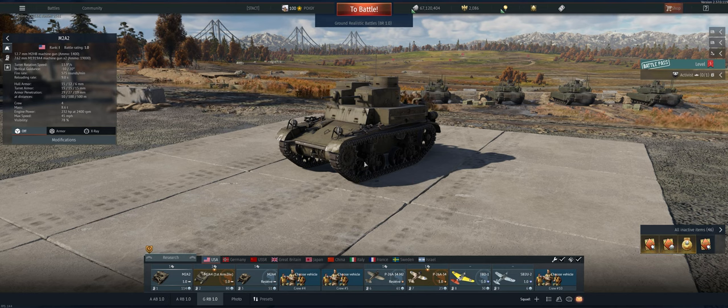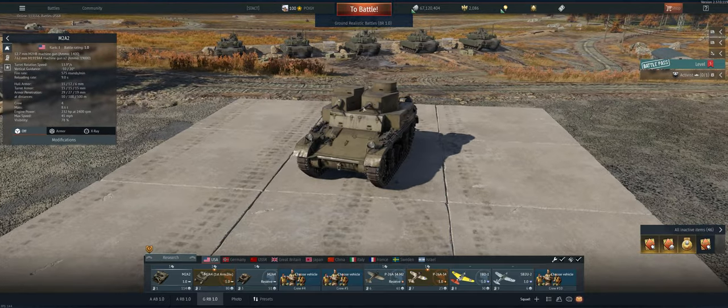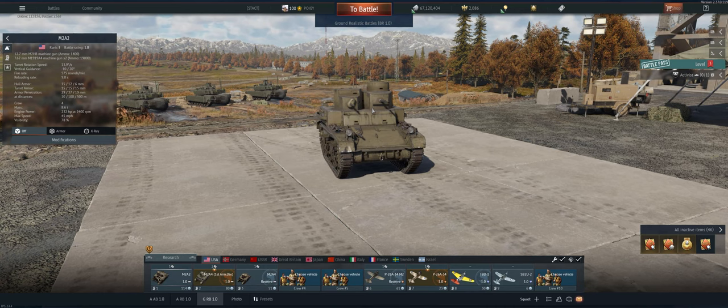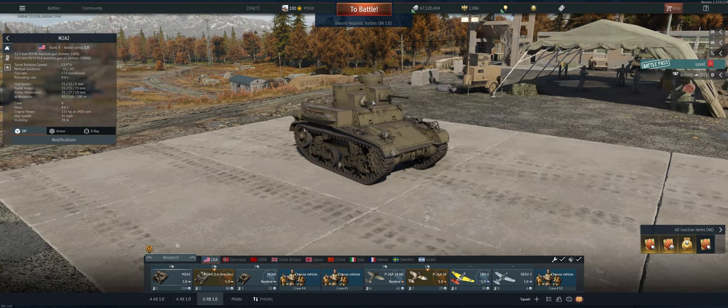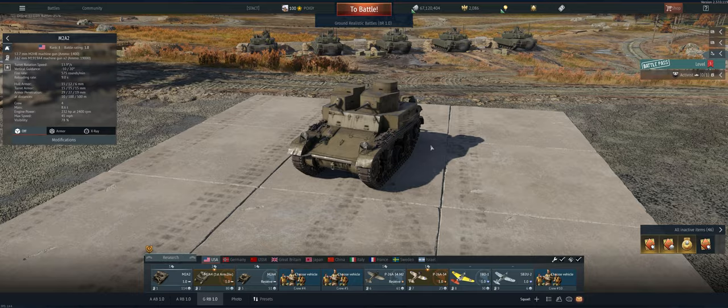Hey guys, welcome back to the channel. Poggy here, getting ready to take out the American 1.0 M2A2 in ground realistic. It does not have a cannon on it — it's got a .50 cal on the left and a .30 cal on the right. You want to make sure that you keep all of your targets off to the left side of your tank so you can use the .50 cal on them. It will only traverse about this far, maybe less, to the right. So keep all your enemies to the left.